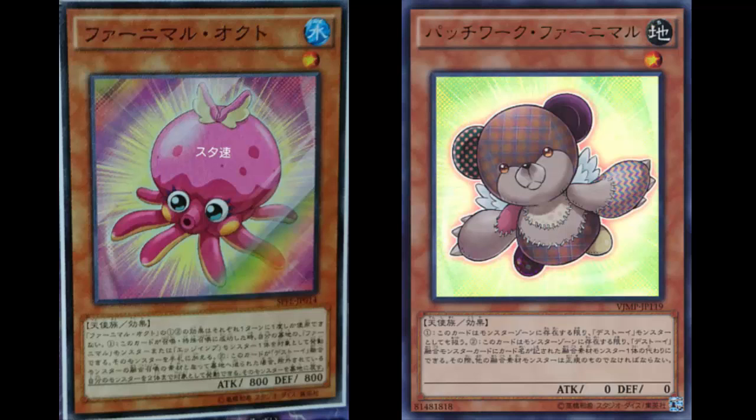When this card is used as a fusion material for the fusion summon of a Frightfur fusion monster, you can target up to two of your banished monsters and return them to the graveyard. You can only use each effect of Fluffal Octo once per turn — so at least it didn't say 'you can only use the effect of Octo once per turn,' meaning I can use each effect once. That second effect is quite awesome as well — good job.